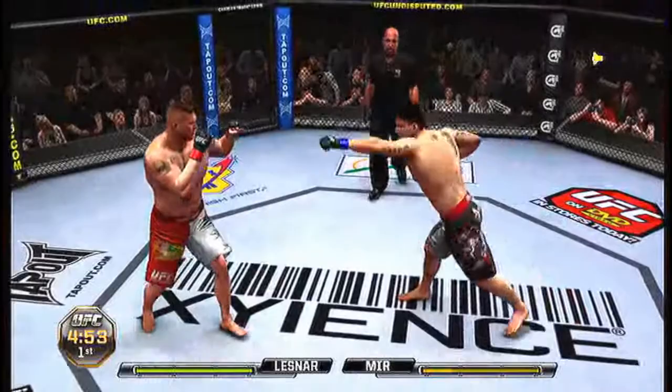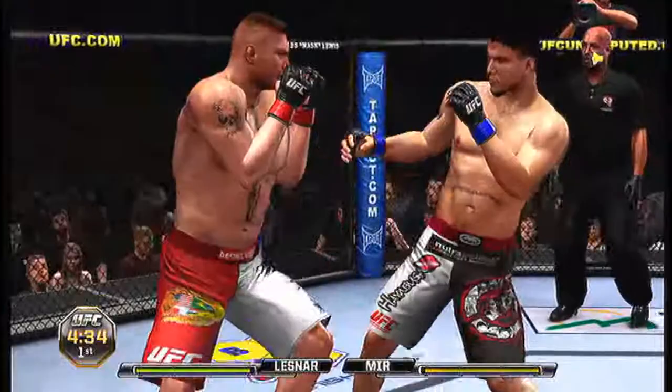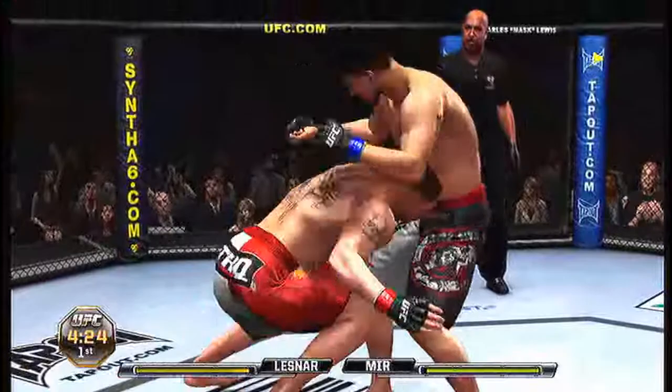Here you see me punch him. The best thing you can really do is avoid submissions from Frank Mir, because he has some mean submissions — especially against Brock Lesnar. He has excellent transitions; he can transition a Kimura into an armbar, into a triangle choke.